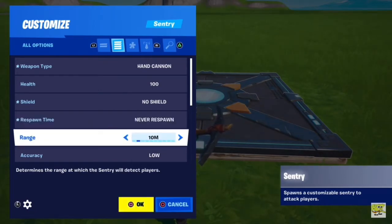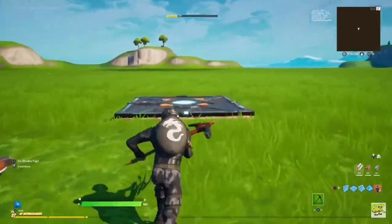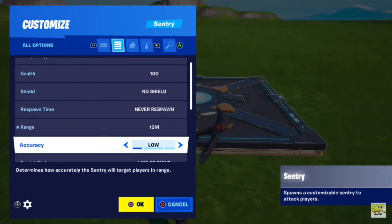The Range is how far away you have to be from it for it to hit you. So if you have 5 meters, it's not going to start shooting at you until you get into that zone. I usually have it set to either 10 or 15 meters. Accuracy is the accuracy of the AI. You can have it always hit you, pretty good, moderate, or low. I like it at about moderate.